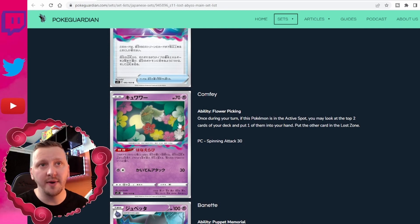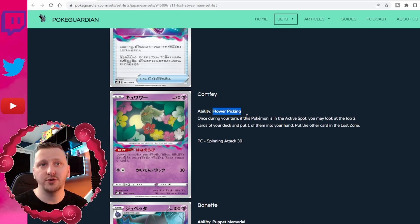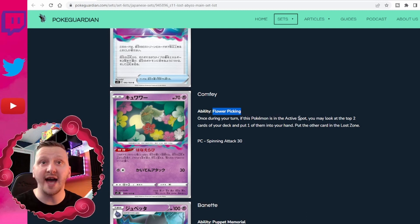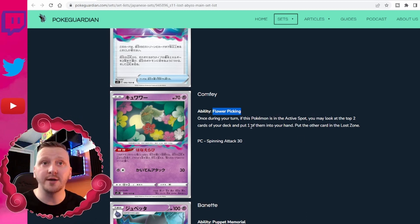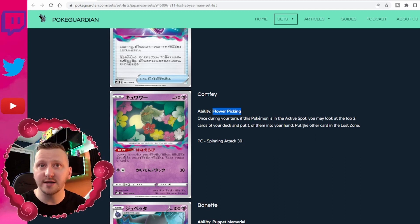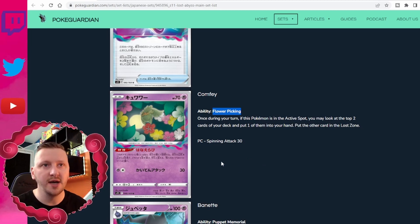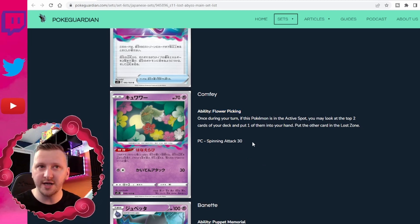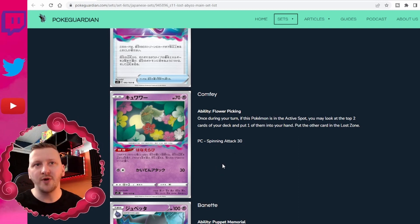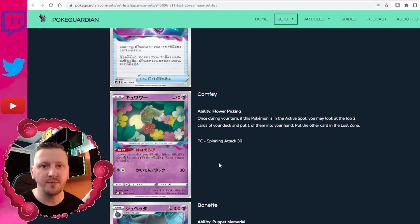We have the comeback of Comfey with the ability Flower Picking. Once during your turn, if this Pokémon is in the Active Spot, you may look at the top two cards of your deck and put one of them into your hand, then put the other card in the Lost Zone. The attack Spinning Attack does 30, not bad, but Flower Picking will help you get some cards into play.